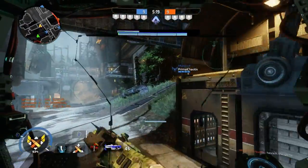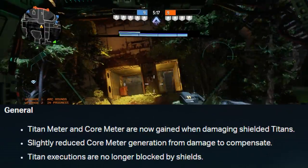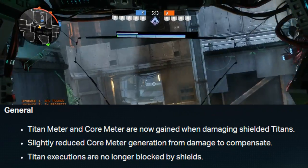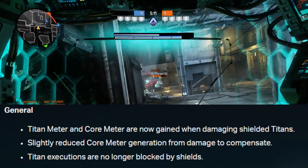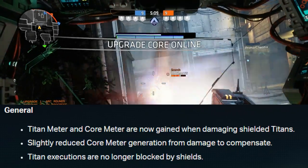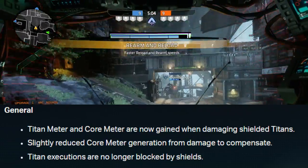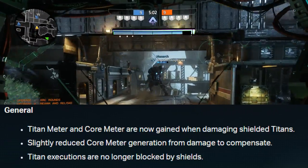In addition to Ion, Respawn also reworked how damage interacts with Titan shields — you can now build core charge off of shields — and compensated for this by decreasing the general core build time. They also made it possible for you to execute shielded Titans when they're in a doomed state.